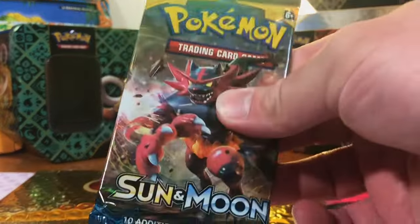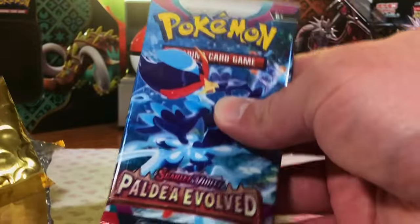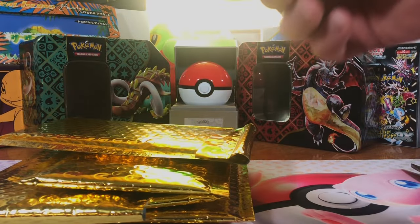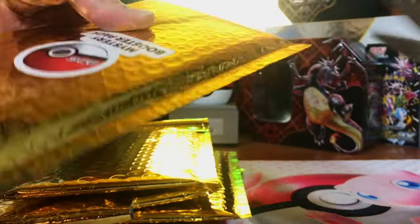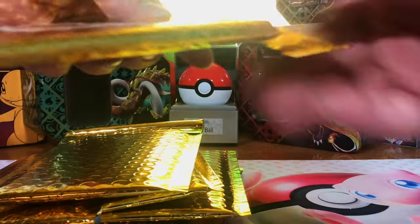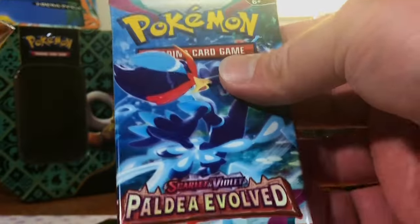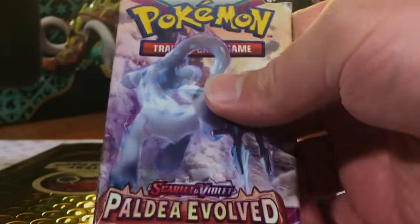Sun and Moon Base Set. Temporal Forces. Paldea. And Paldea. And Paldea. We got a lot more Paldea Evolved than the other times, which — in my opinion — is one of the better Scarlet and Violet sets. And Battle Styles. And Paldea. Paldea. Paldea. And Paldea.